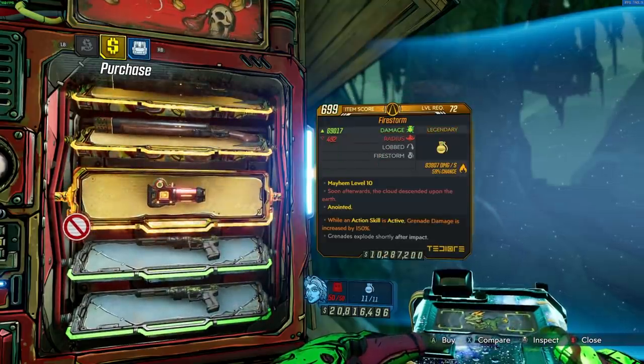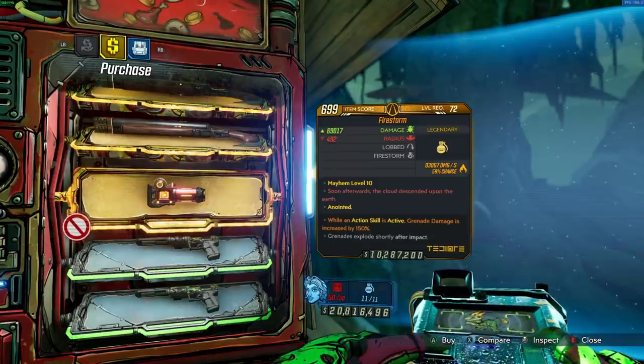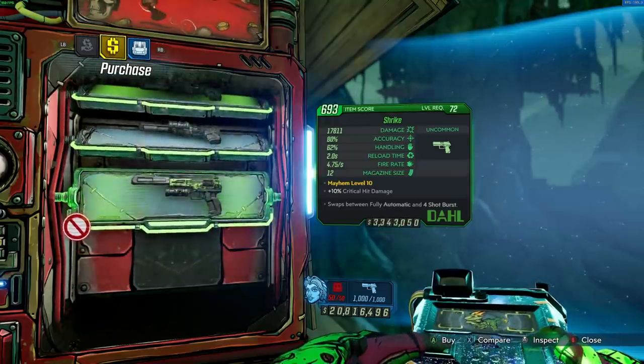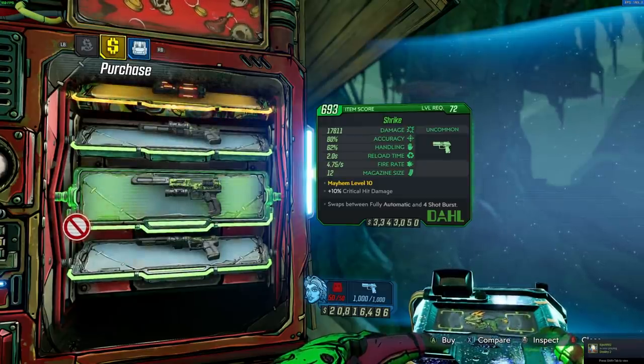Well, that's a first. So we have the Hell Walker, we have the Firestorm. By the way, if you see a Diluvian Firestorm in the vending machine, you are one of the luckiest people that play Borderlands because it is absurdly rare.